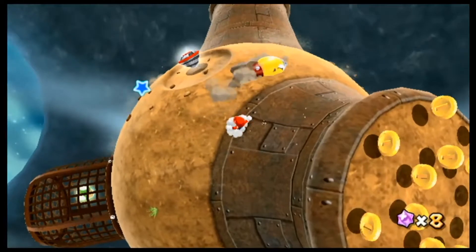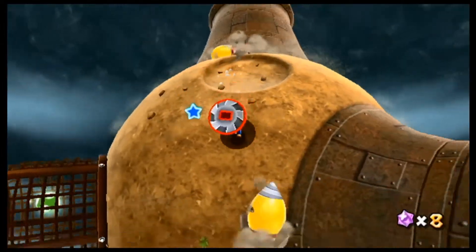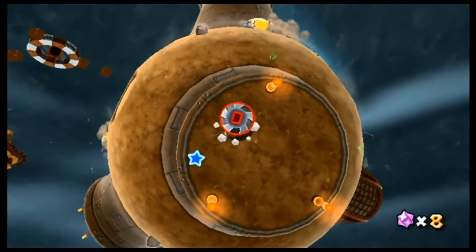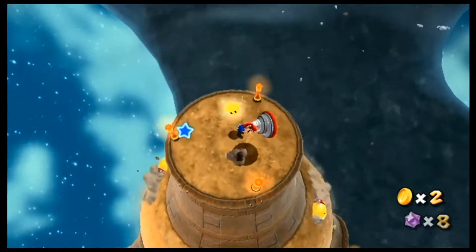This is a new power-up — it's the Spin Drill. You shake the Wii Remote, and if there's a planet made out of dirt like this, you shake it and you go through it to the other side. How cool is that? These craters right here usually lead to something. Look at this.